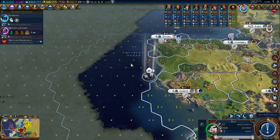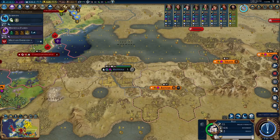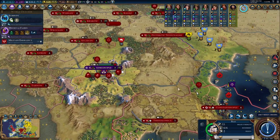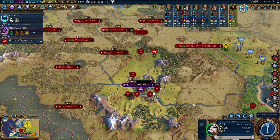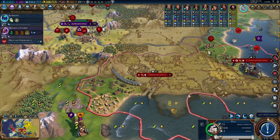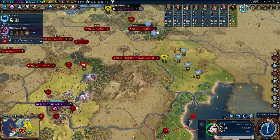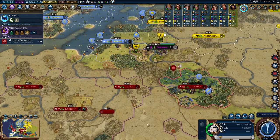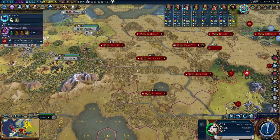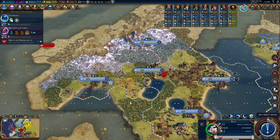It looks like they have almost completely conquered Byzantium here. Where is their last city? Adrianople. They have completely taken over Constantinople and Thessalonica. There's like no hope in sight for Byzantium. Poland is completely dominating everyone. We really need to put a stop to them.